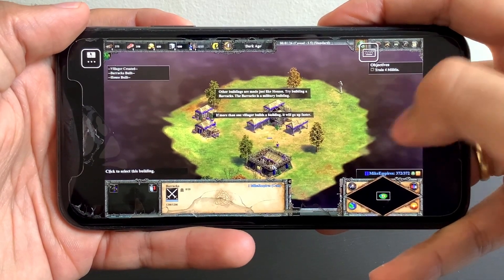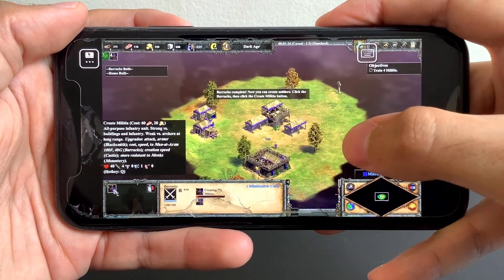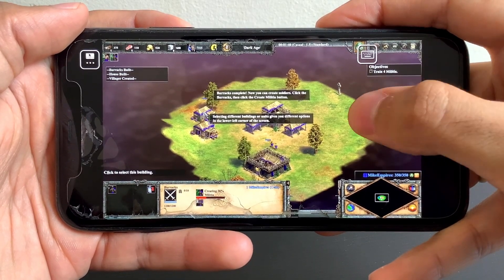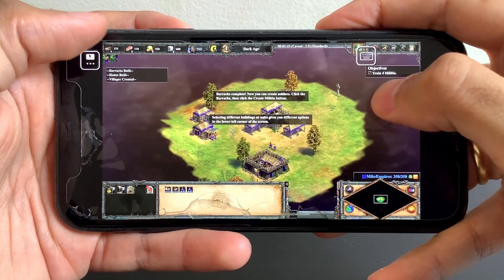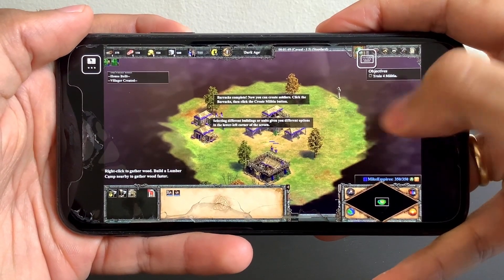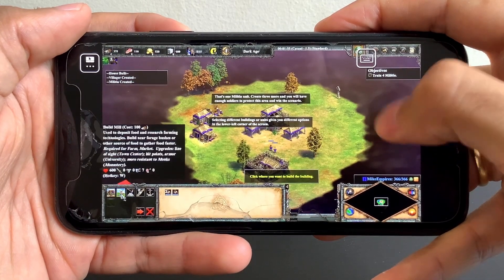Try building a barracks. The barracks is a military building. Barracks complete. Now you can create soldiers. Click the barracks, then click the create militia button. Selecting different buildings or units gives you different options in the lower left corner of the screen. That's one militia unit.